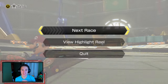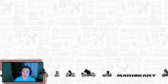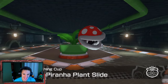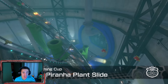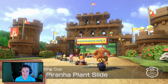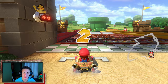Moving on to the second race - Piranha Plant Slide. It's a decent course, pretty solid. I like the design, I like the whole water aspect - going under in a pipe looks awesome. There's that big piranha plant. If you take the time to look at the designs in this game they're just phenomenal.